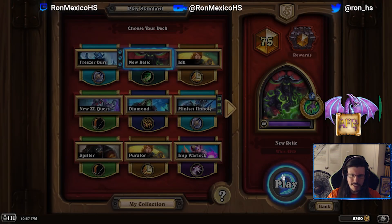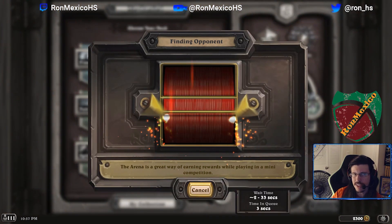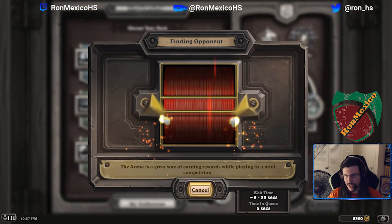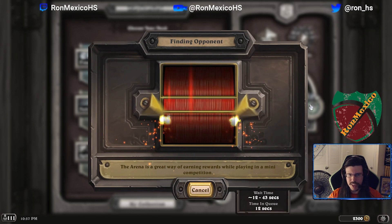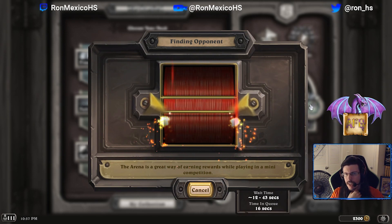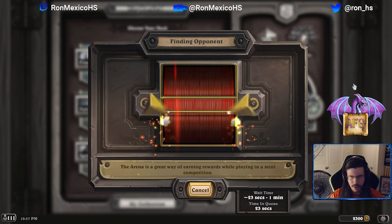I really like this Relic Demon Hunter version compared to the Scythe Demon Hunter version, because our biggest power hits are Relic of Dimensions — it's super discounting things. If you look at the Scythe list, you don't really have any spells that are all that good to discount. The best card you can discount generally would be Kurt for six mana; all your other spells are five or less.